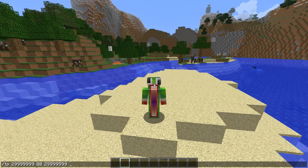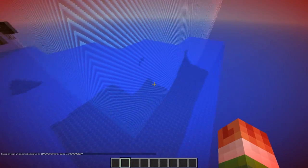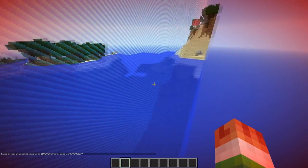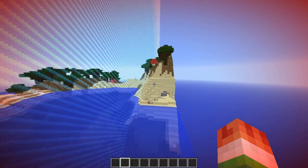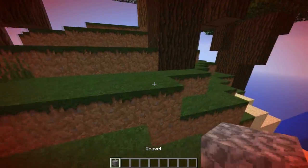Have you ever wondered what the end of the Minecraft world looks like? Well, with this command, you can teleport outside of the Minecraft world. Once you're outside of the world, you actually cannot break or place blocks. And whenever you go back inside of the world, you can't go back out to the outside.